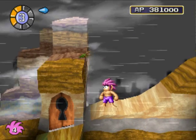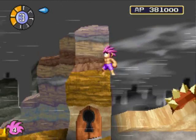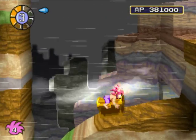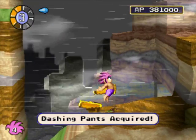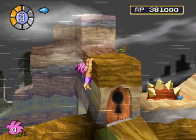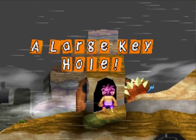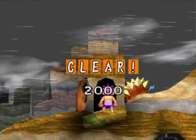Alright, I figured out that you actually can go down that slide, you know, where the berry was. I think I can get to that chest too. Dashing Pants! I guess they allow me to run faster. But we really wanted to go over here, and now that we got the large key, we can go through this door!